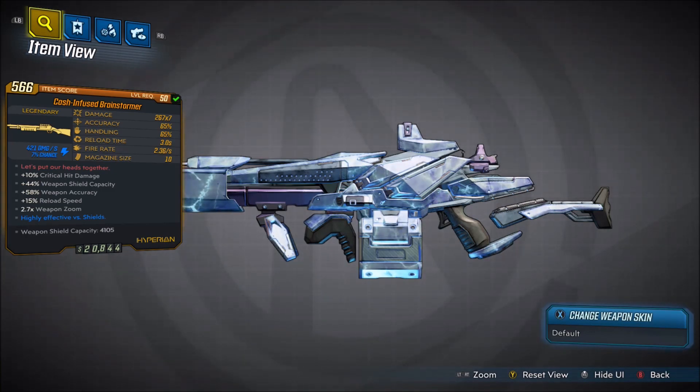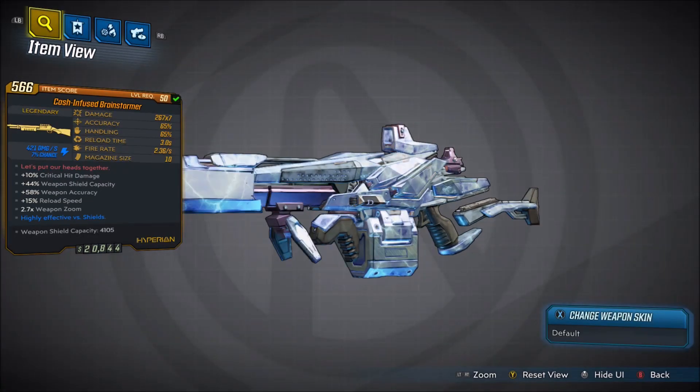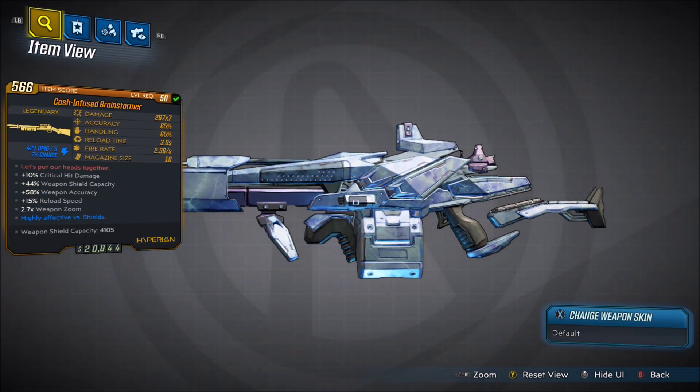The red text for this gun says 'let's put our heads together.' Mine specifically has plus 10% critical hit damage, plus 44% weapon shield capacity, plus 58% weapon accuracy, plus 15% reload speed, and a 2.7x weapon zoom. It is highly effective against shields because it does shock damage.